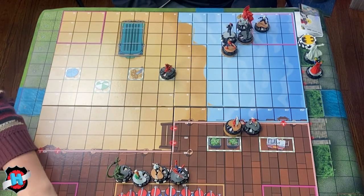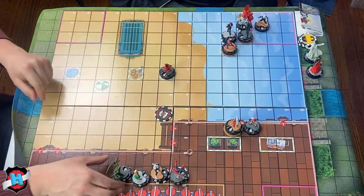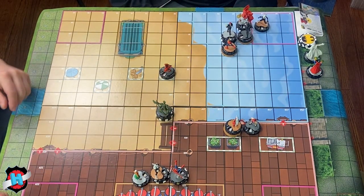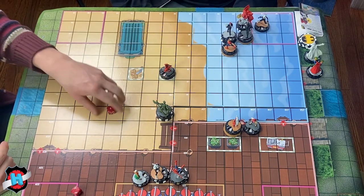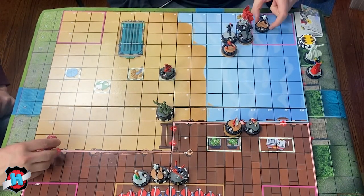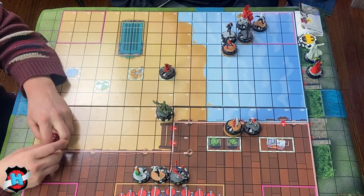Scorpion uses charge leap climb with giant reach three — one two three four squares — and swings at Electro Daredevil, rolling an 11 on her 18 defense. Incredible hit. Scorpion doesn't have any rally ones, and that's his action.